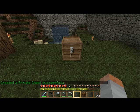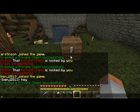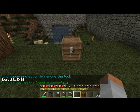To remove the protection from it, all you have to do is type c slash remove, hit enter, and then click it, and then there's no protection on there anymore.